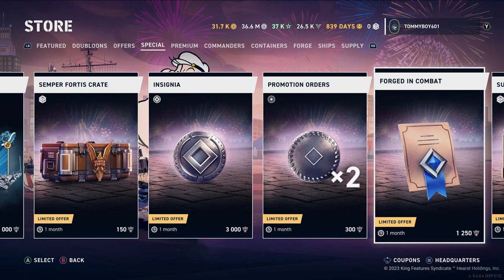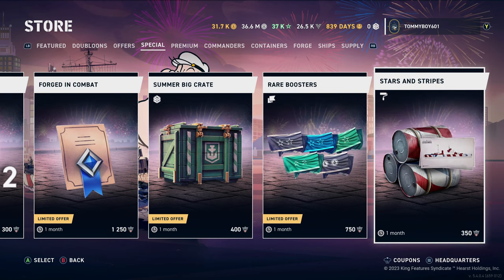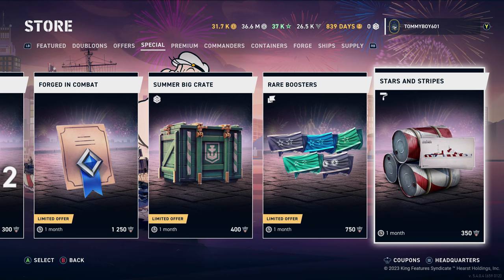And then we have insignia promotion orders, accommodation, big summer crate, and your regular boosters beyond that.